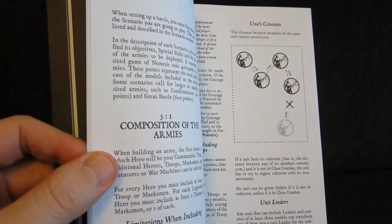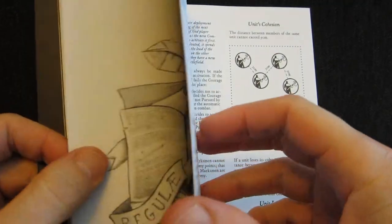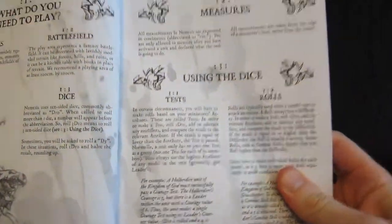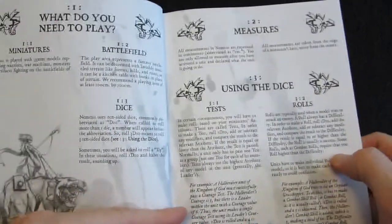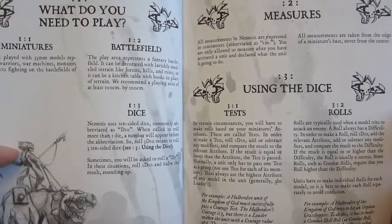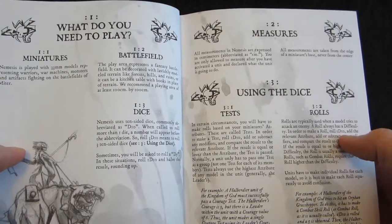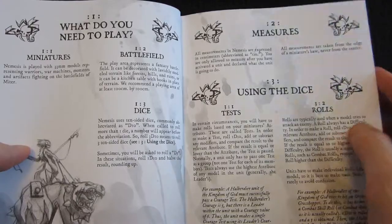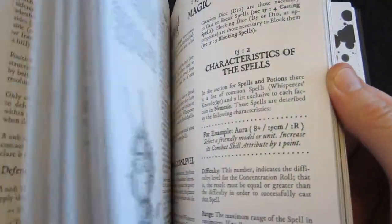Depending on your choices, you can go for tougher models and get fewer, or go for rabble and get more — but that's about the size of it. To summarize the rules: they're fairly clear, I understand what they're trying to do, and I agree with most of them. I think they're mostly good rules that make sense. I have no real criticisms, just some questions about a few details.